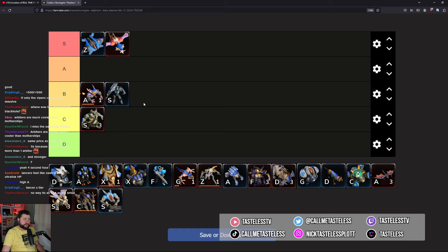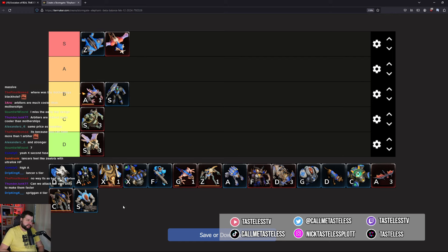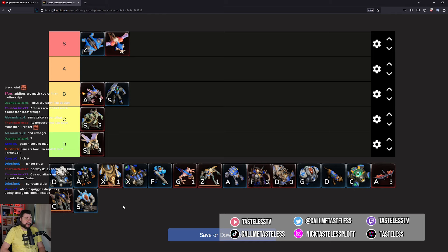The Spriggan I'm giving a D. This unit does not seem to have a role in the game right now. It's supposed to be like a mutalisk but it just doesn't generate the kind of threats. It doesn't seem very good against infernal or vanguard — if you have one tower with an Exo in it you're fine against spriggans. Gaunts can deal with them, and infernals have shadow flyers. I just don't know what role the Spriggan has right now.